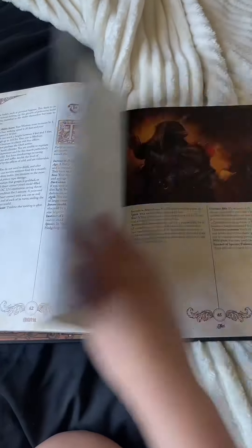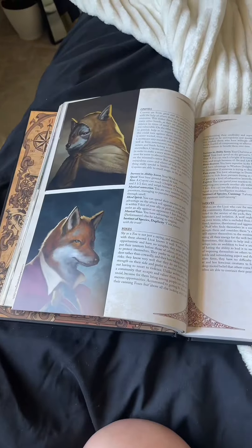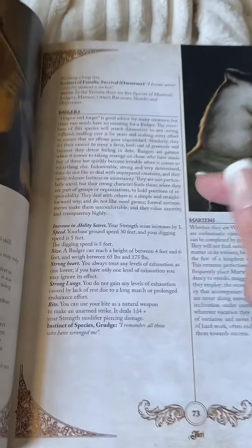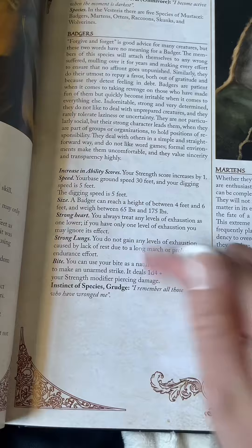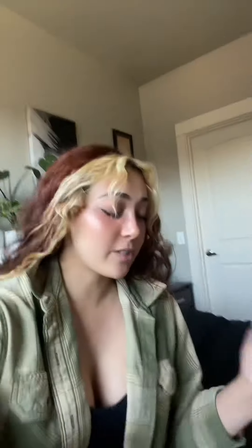You've got hedgehogs, moles, like 17 different types of birds, mice, and things. The cats — oh my god — you're not just a tabaxi or leonin anymore. There's a bunch more; you could be a puma. Same with the lupine-type species: coyotes, foxes, wolves, all of it. And it's all perfectly adaptable to 5e, so you still have all the same base statistics — speed, size, racial abilities — it's just a ton more options, and this isn't even all of them.